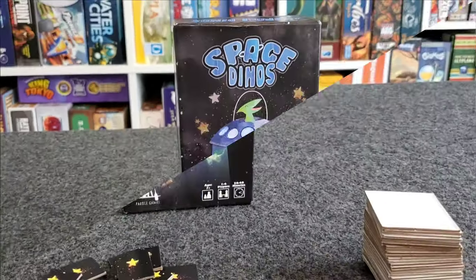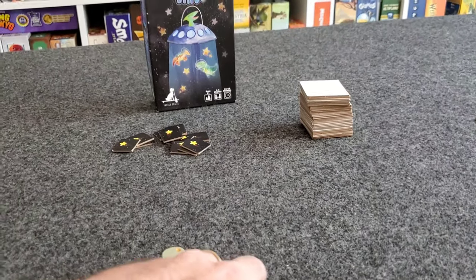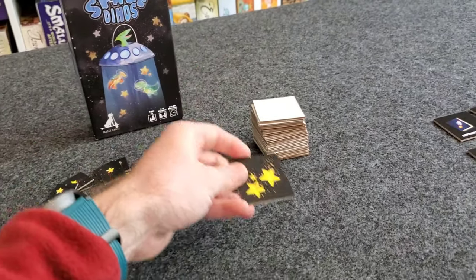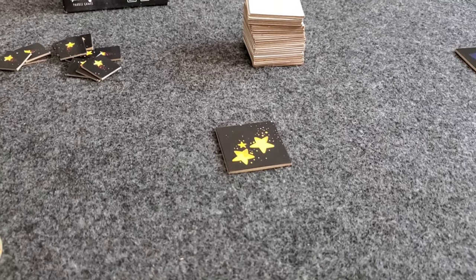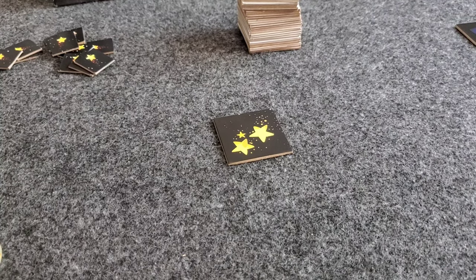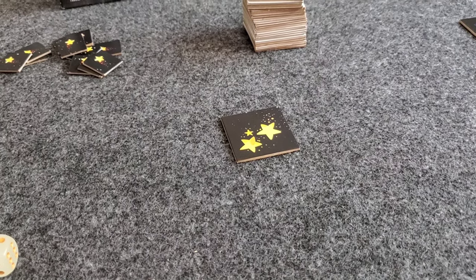Let's take a look at what Space Dinos looks like on the table. Space Dinos is a tile-laying abstract strategy game. At the start of the game, you shuffle the tiles, deal out four tiles apiece to all the players, and flip one tile to set in the middle of the playing area. Each tile has a number of stars in differing colors — six different colors and numbers one through six — making 36 different types of tiles in the game.